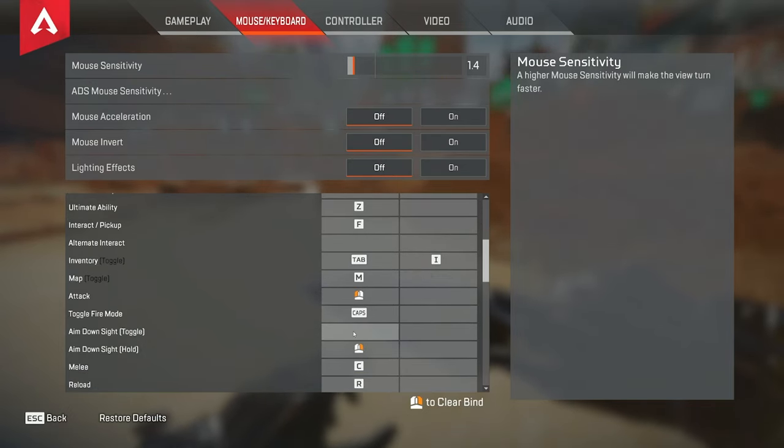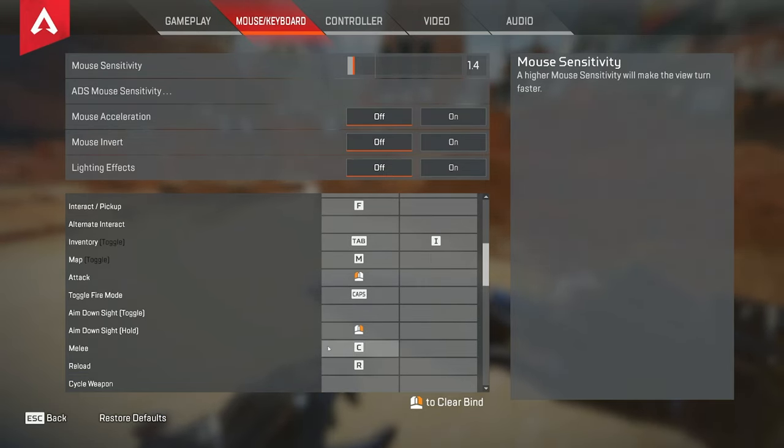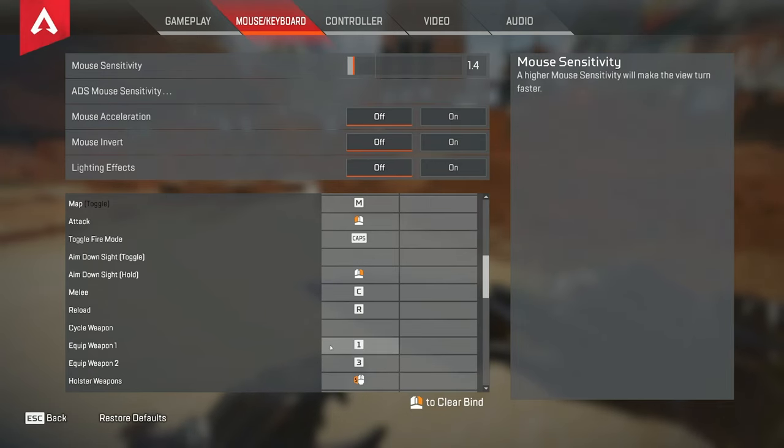My aim down sights is on hold — I don't like toggle. Some people like toggle because it allows you to keep the same grip on your mouse, but it just seems like an extra step and not as fluid. My melee is on C, but the simple fact is that super gliding feels way more fluid for me on V. Reload on R — that's standard.